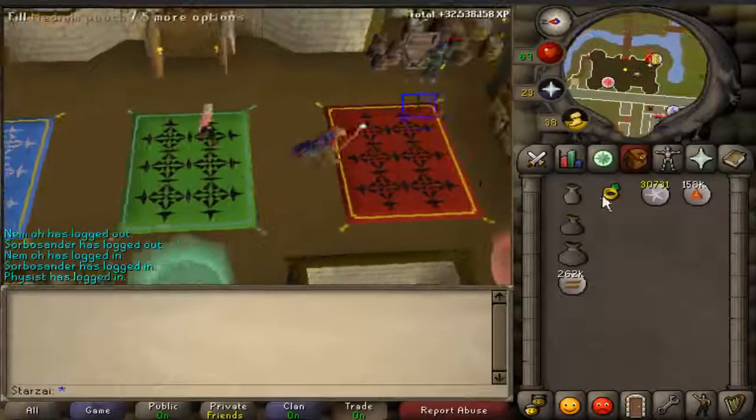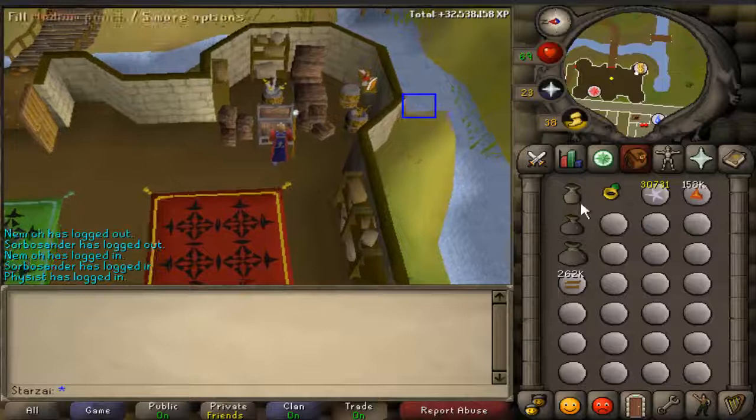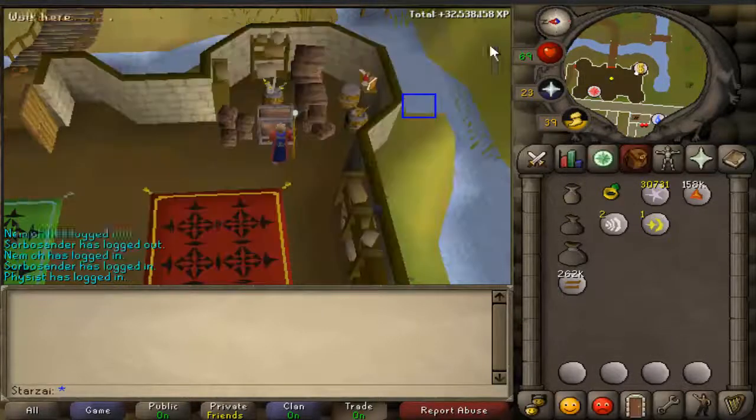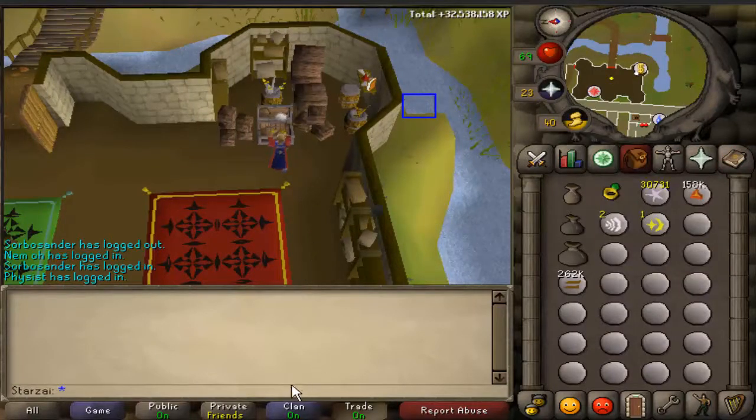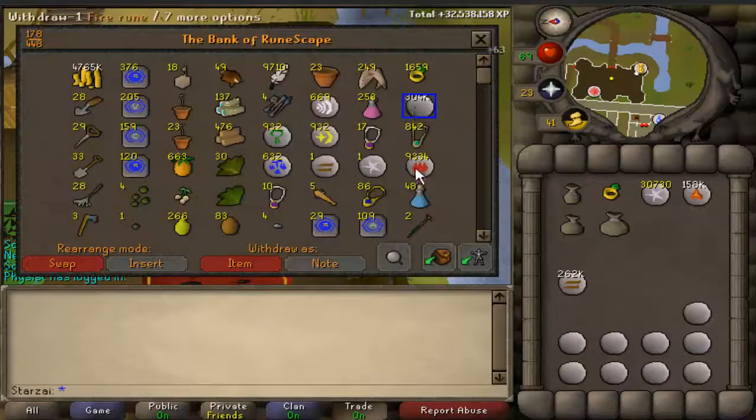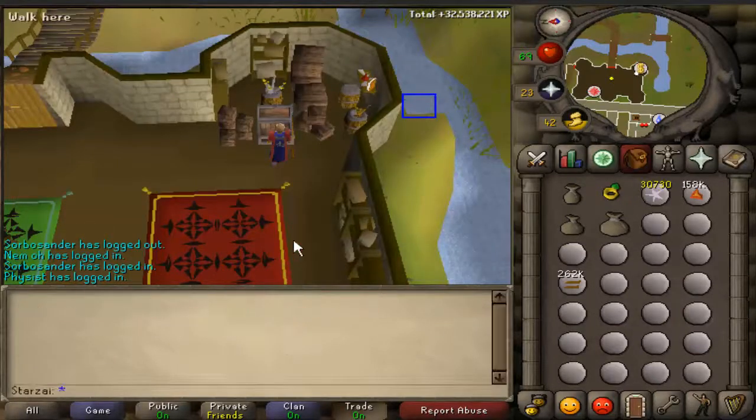Now, on to the pouch repairing. When your pouches can't fill 20 pure essence, it's time to repair them. You will know when to repair when they no longer fill all but one slot in your inventory the first time you fill them when banking. You will see later why I fill the pouches to max when I repair, even though it's not required for the next run.